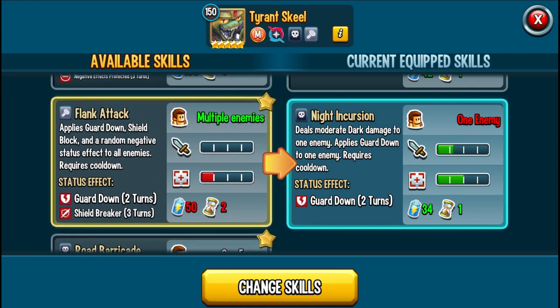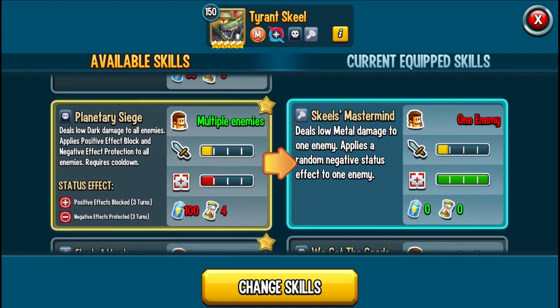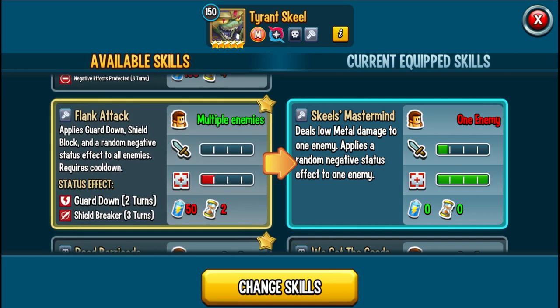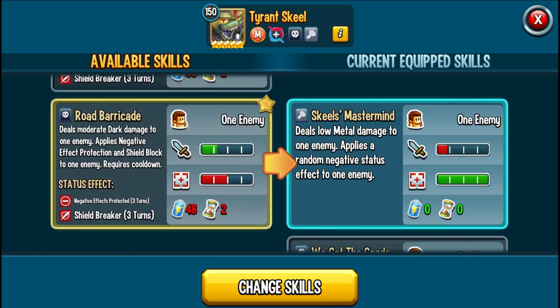My biggest criticism — and it's been the criticism a lot now — is that with so many area dodge monsters and taunt monsters, AoEs without pierce aren't beneficial. Flank Attack applies guard down, shield block, and a random negative status effect to all enemies — three effects: guard down so your attacks always land, shield breaker which removes a block shield, and then something random. Road Barricade deals moderate dark damage to an enemy, applies negative effect protection and shield block to an enemy.